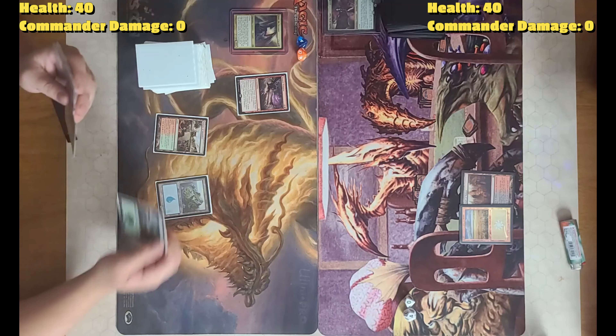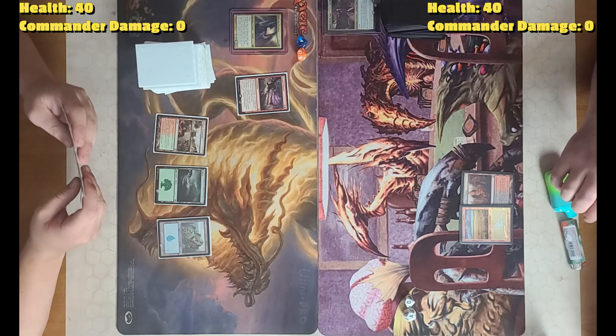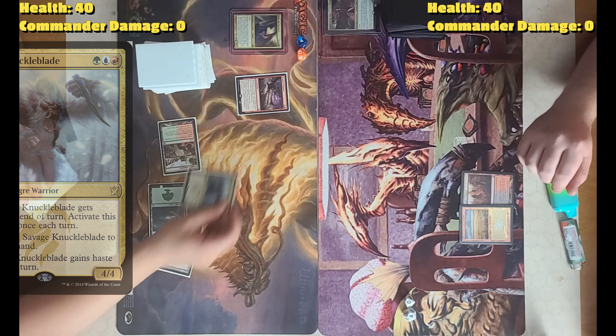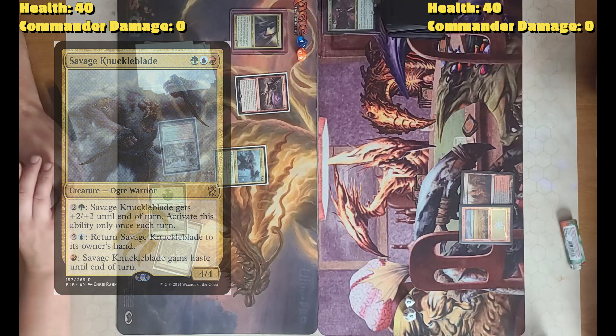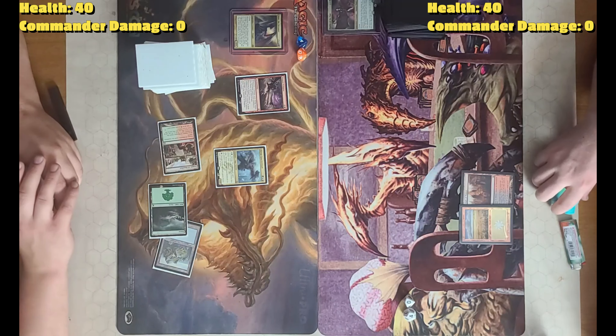I will play a Forest and tap three — one of each — for Savage Knuckleblade. It doesn't have haste. I pass.